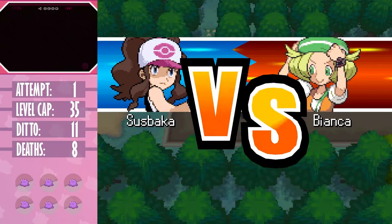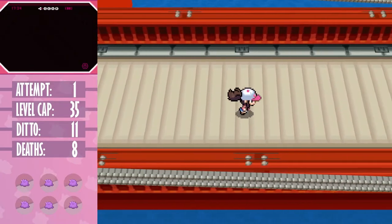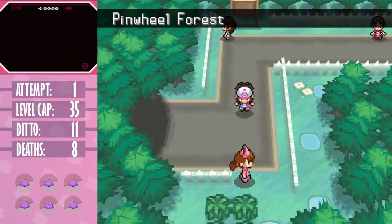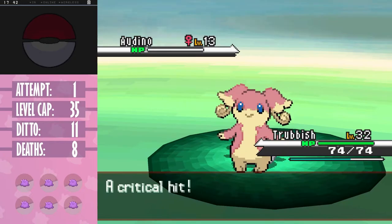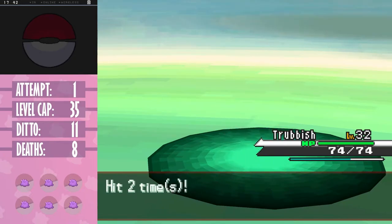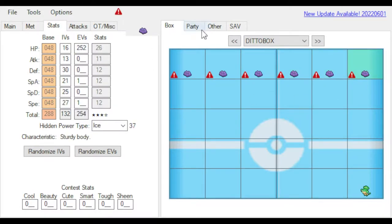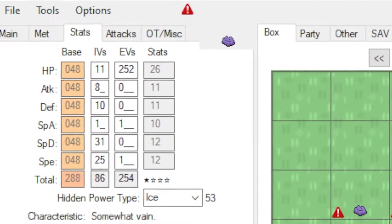We have another battle with Bianca - nothing special - but we get the HM for Fly and with a new level cap we have a new sneaky trick available. We head back to Charizard Bridge, catch a shiny Zekrom, and fly all the way back to Nacrene City. From there we head west to the Pinwheel Forest outskirts, now at a high enough level to cull the population of Audino with next to no risk of losing any of our pokemon. There's even a nurse nearby. From here on out, all of my dittos will have max HP EVs.